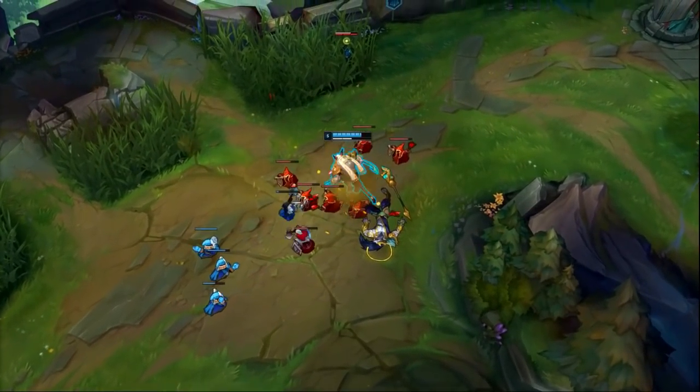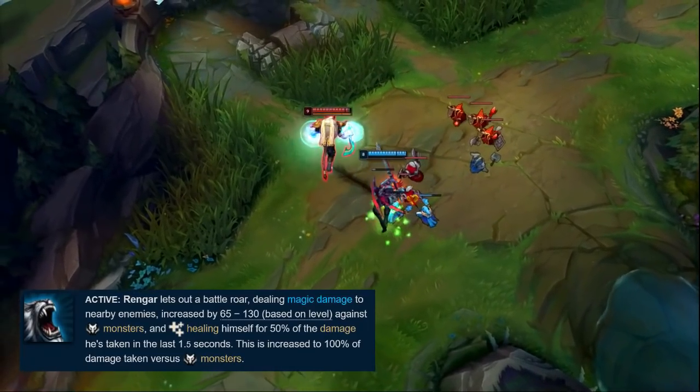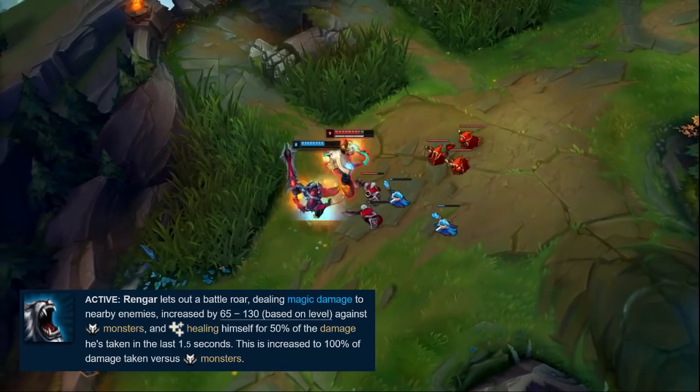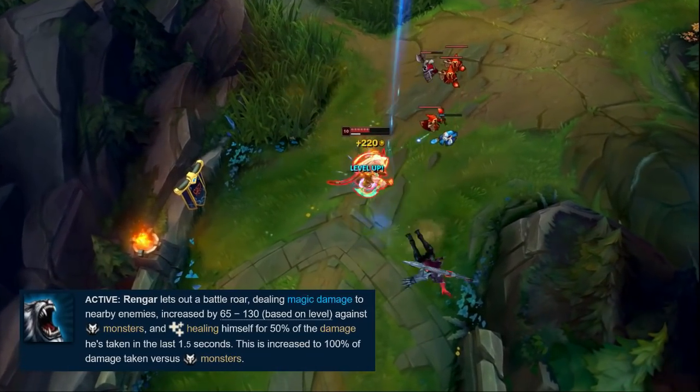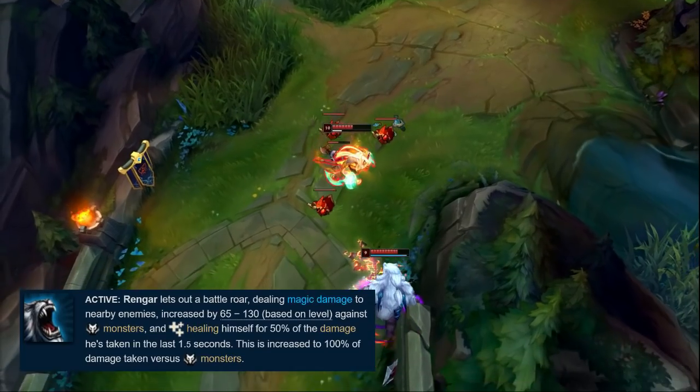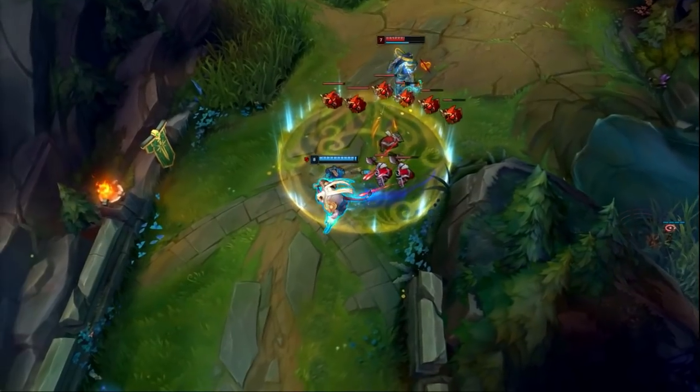His first tool is being able to use two Battle Roars. Battle Roar heals you for half of all the damage that you've taken in the last one and a half seconds. So if you have two Ws ready, you can essentially heal back all of the HP that you took from your trade. This is Rengar's best tool for out-trading and out-sustaining most top laners.